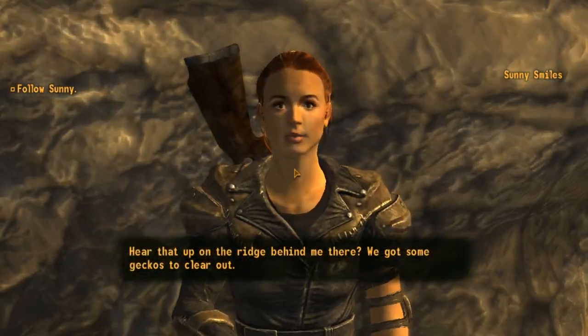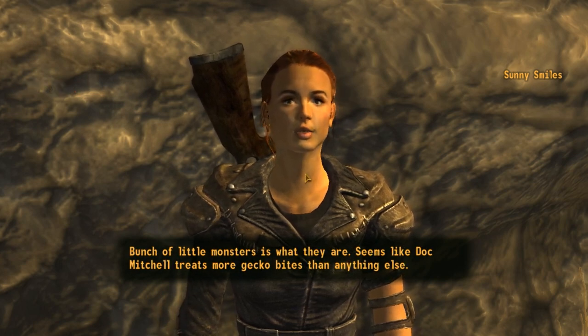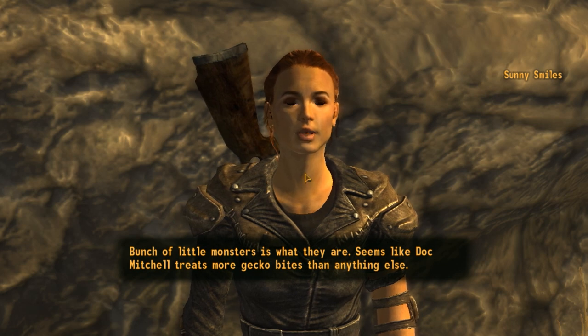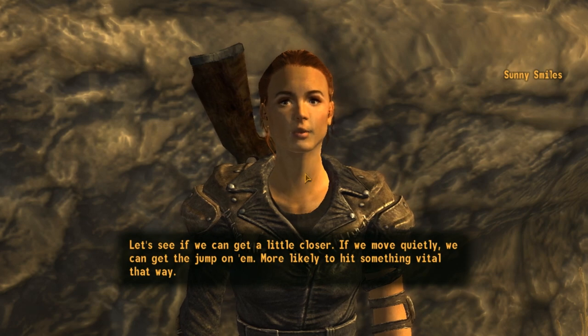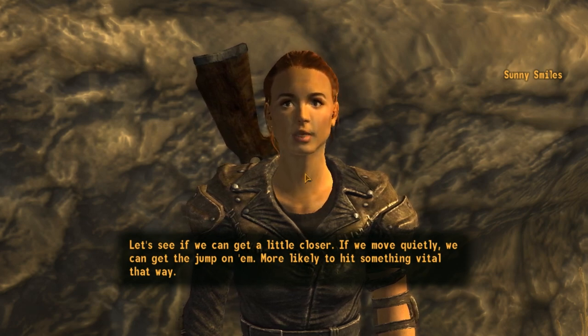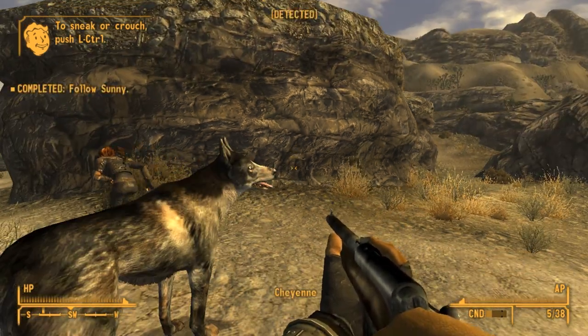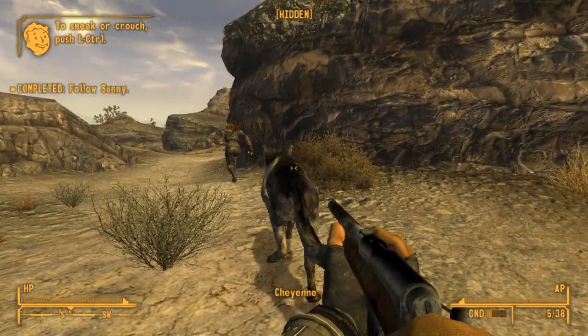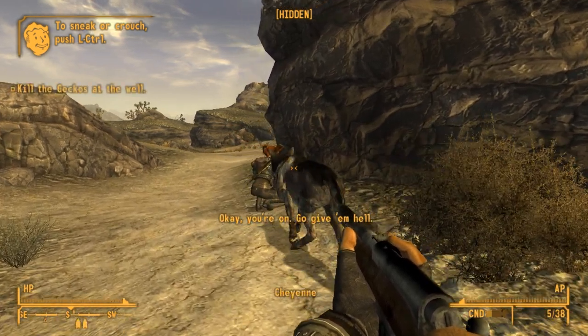Hear that up on the ridge behind me there? We got some geckos to clear out. Bunch of little monsters is what they are. Seems like Doc Mitchell treats more gecko bites than anything else. Let's see if we can get a little closer. If we move quietly, we can get the jump on them — more likely to hit something vital that way. Let's go ahead and crouch down and try to sneak up on some geckos. Okay, you're on — go give them hell.